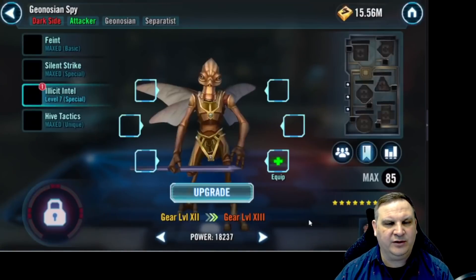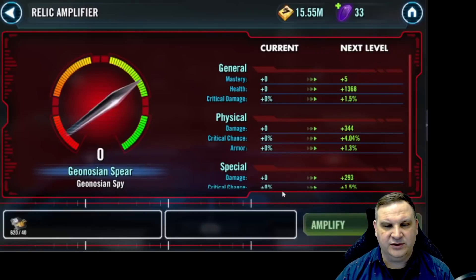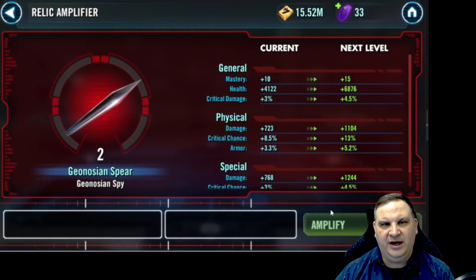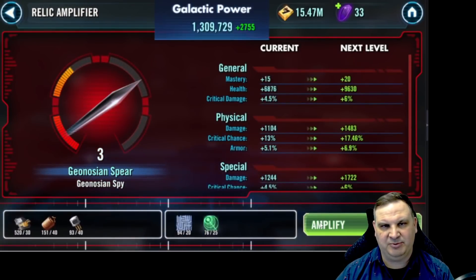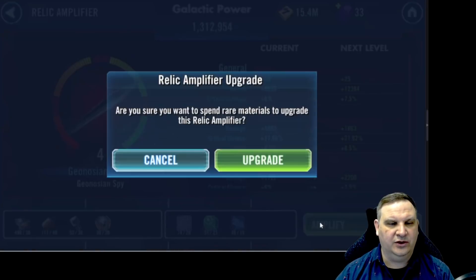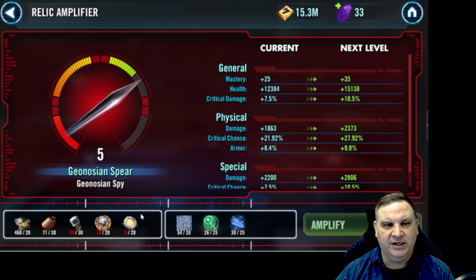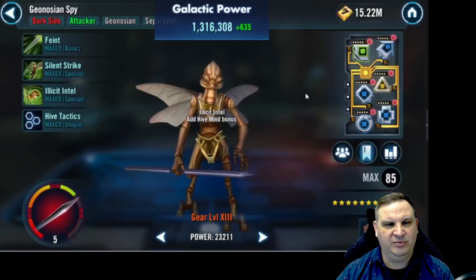We said our target for Relic was the GeoSpy in week 10. It's only week 9, but we hit him a week early. Since we got him there, we're going to go ahead and take him all the way up to Relic 5. I've built the Relic Spy on my main account and my alt account and had good success with this, helping out a lot in fleet arena, as well as the Relic Spy character being very powerful in the early game Grand Arenas on defense. There he is at Relic 5.